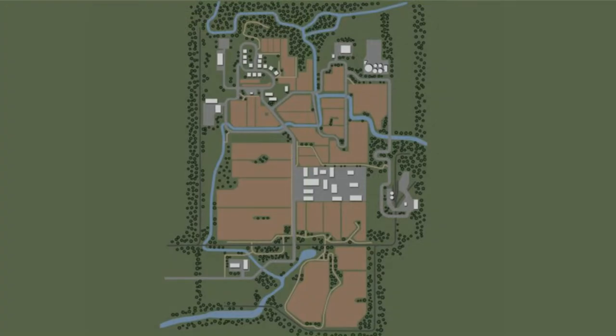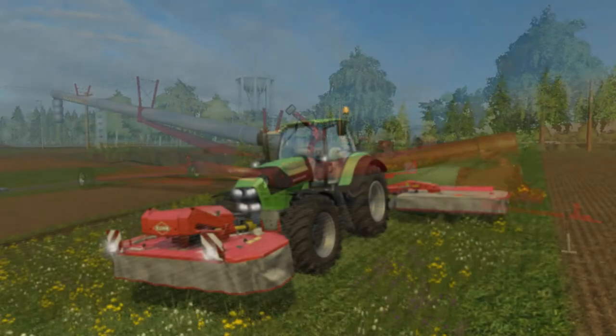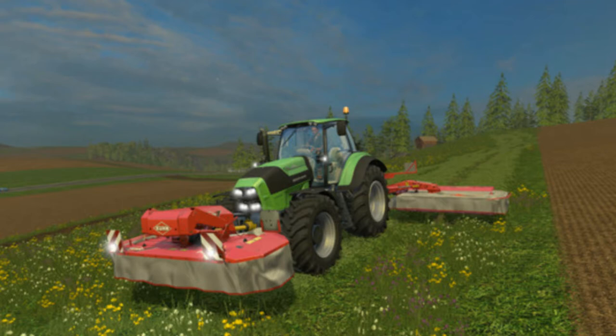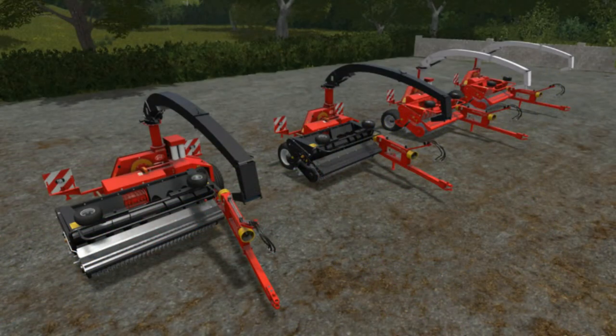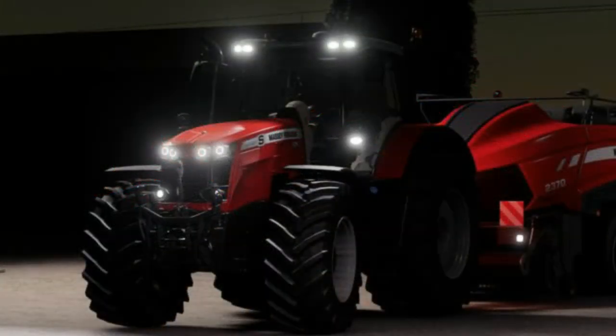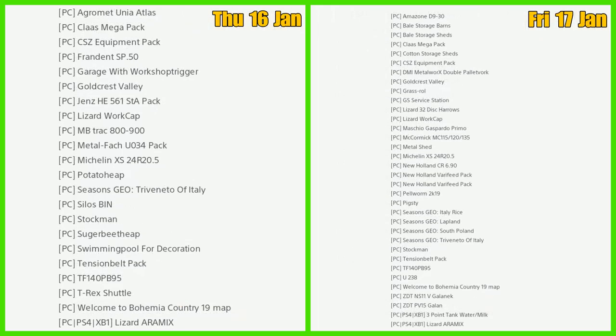For console fails we have the Zig Agri Farm Grain Auger, Kuhn FC 313F, the FC883, Lely P300 Silage Harvester, the Massey Ferguson 8700S, and Osina. Everything else was carried over or released today.